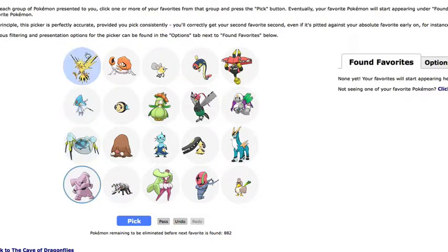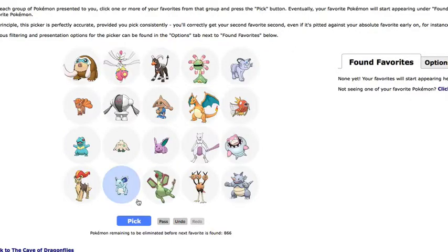Let's see what's here — we got Gramble. I like Unfeasant, Aranguru, Duat — and we'll pick that. The number until the next favorite is picked is 866.